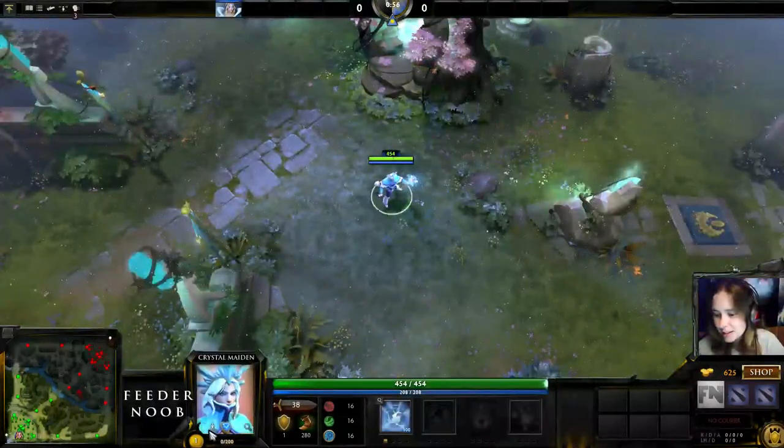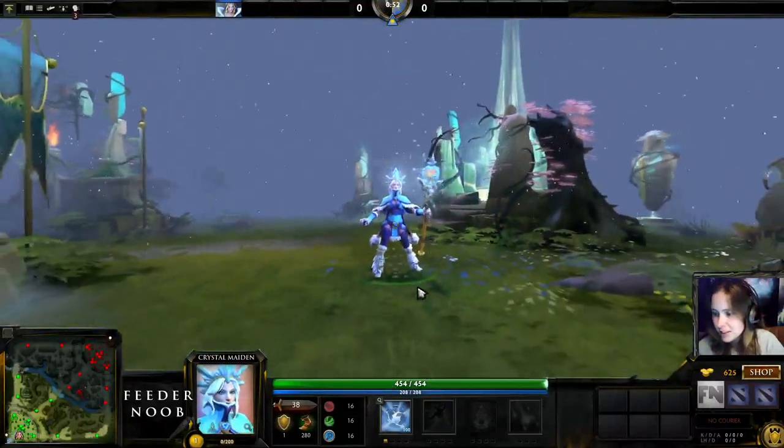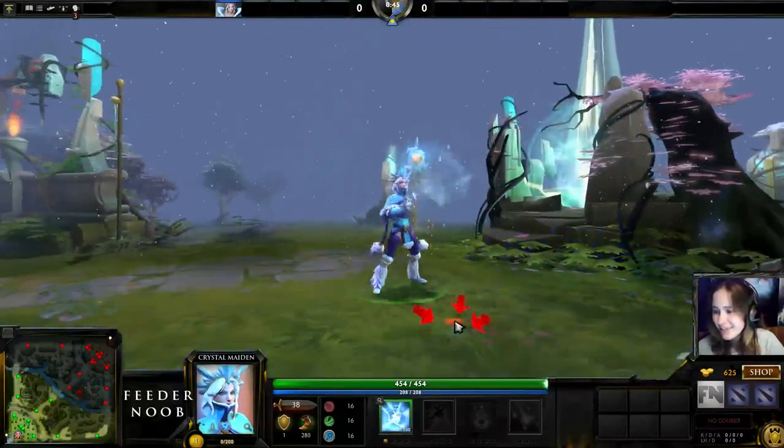This is the White Sentry of Crystal Maiden, and doesn't have an effect that I've noticed, so I'll just zoom in and look at it. Looks like a ward. For those of you ward freaks out there, this is like the staff for you.